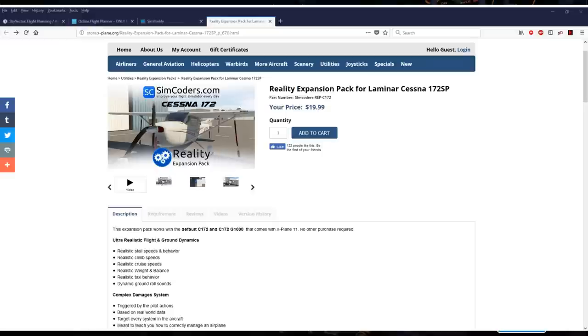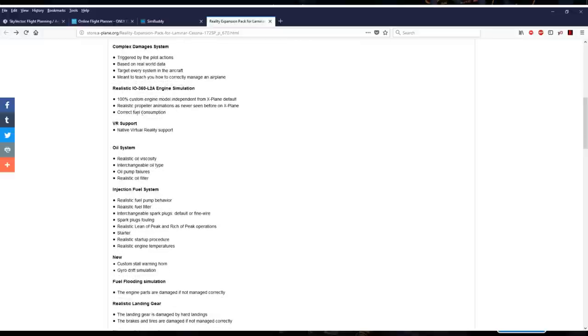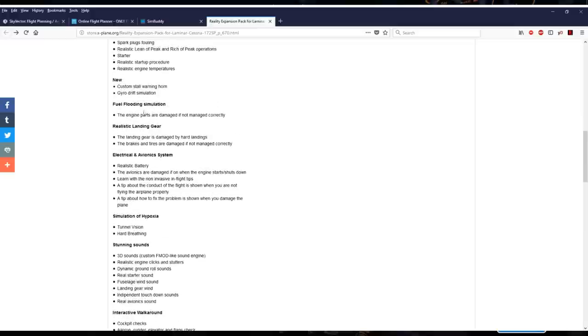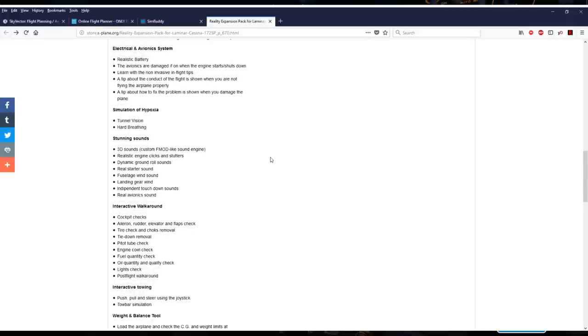Here is the page on the xplane.org store. First of all, realistic flight and ground dynamics, taxi behavior, speeds - not that impressive. Weight imbalance though might be important. Realistic engine simulation with propeller animations, correct fuel consumption. The oil system, oil viscosity, changeable oil type, oil pump failures, realistic oil filter and fuel filter, fuel pump, interchangeable spark plugs, spark plug fouling, and of course startup procedure, temperatures, stall warning horn, gyro drift. Engine parts are damaged if not managed correctly. Realistic landing gear damaged by hard landings. Brakes and tires are damaged, and the battery is realistic. So basically a realism overhaul for the stock Cessna Skyhawk.